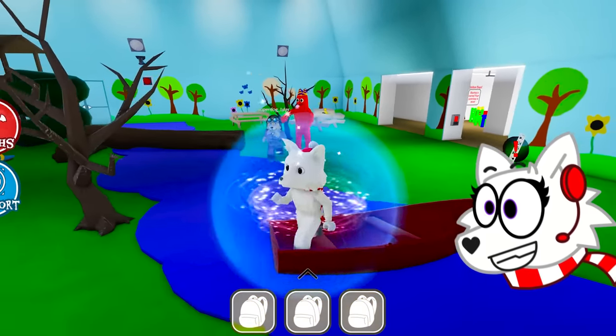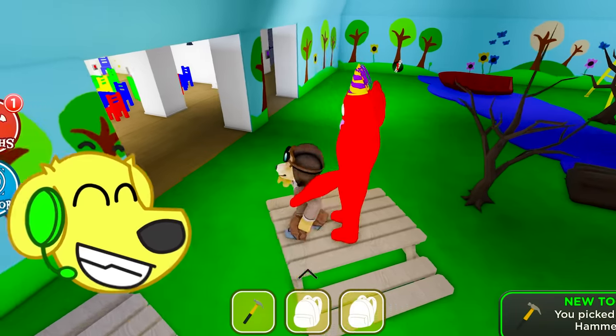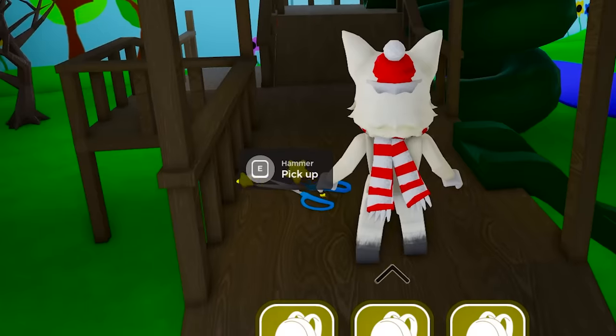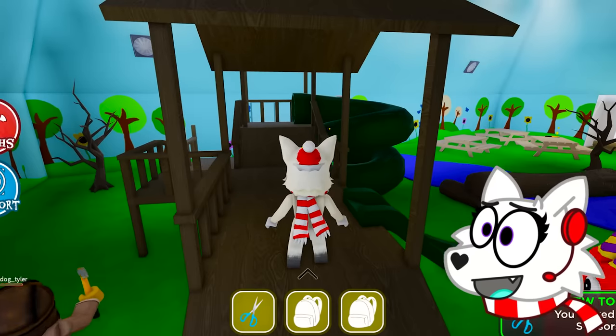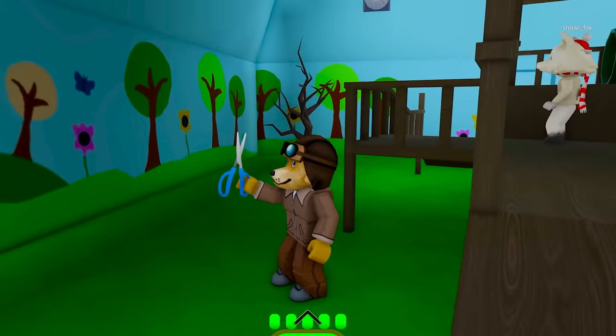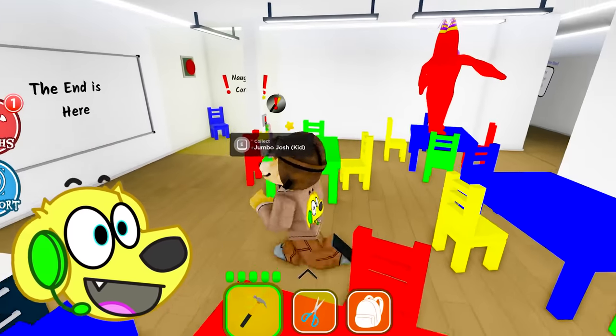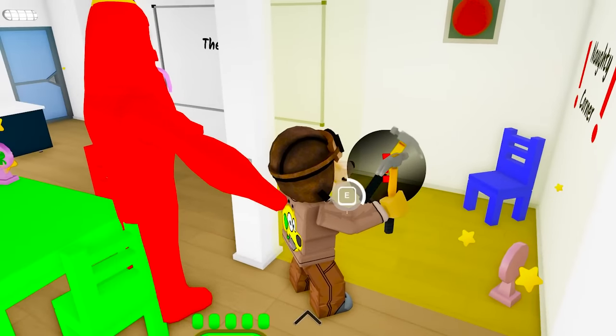That's so cool! There's a hammer right here! Yes, I got the hammer! Snowy, we gotta find where I can use this hammer! It says there's a hammer right here, but it's scissors! What kind of hammer is this? I don't think this is a hammer. Hey, I found where we can use the hammer! Let's break the glass!